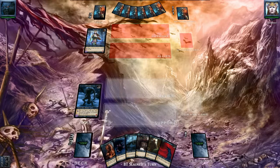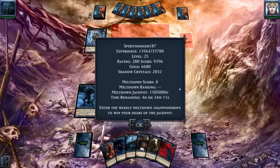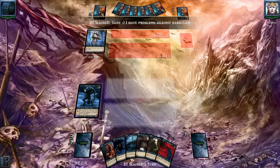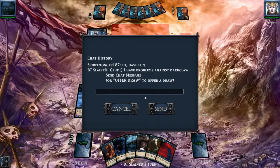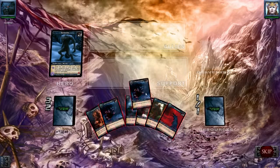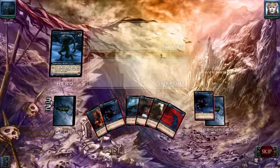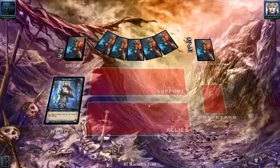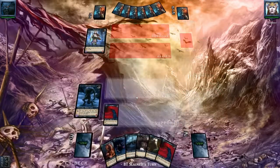This is the second match I've uploaded and we are still on 280 rating points. He says he has a problem with Dark Claw decks — let's hope that's not sarcasm and that we will win against him, because I do think I have a problem against Zona of the Myth decks. Let's see how this works out.